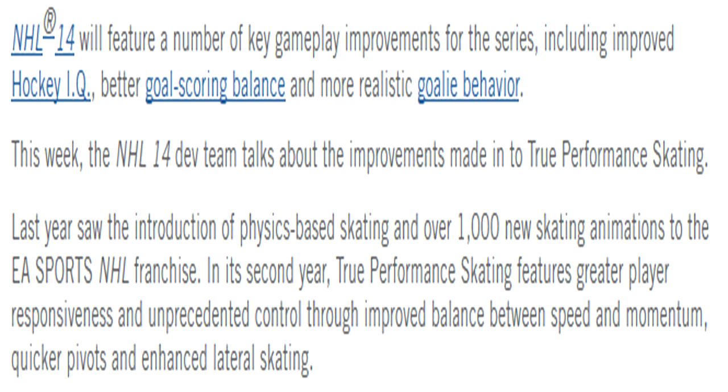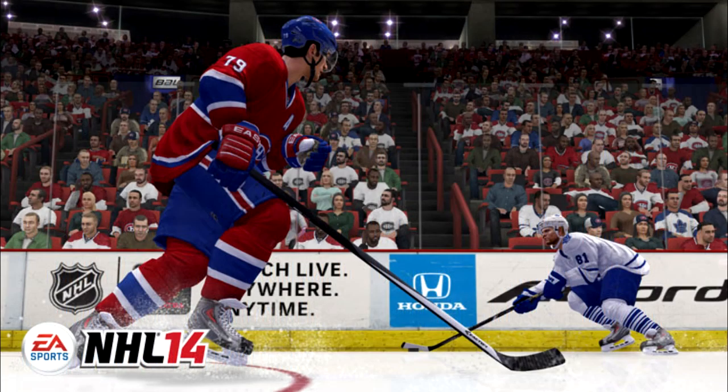Last year, we saw the introduction of physics-based skating and over 1,000 new skating animations to the EA Sports NHL franchise. In its second year, True Performance Skating features greater player responsiveness and control through improved balance between speed and momentum, quicker pivots, and enhanced lateral skating.